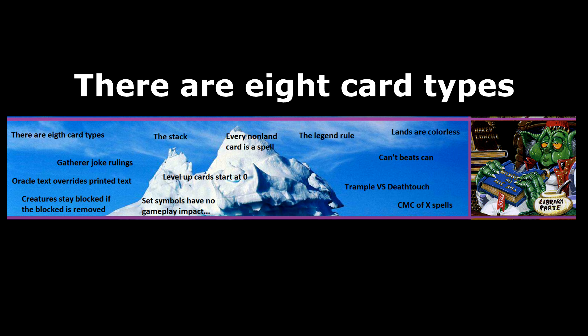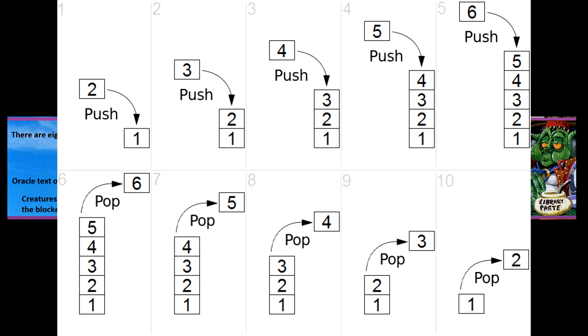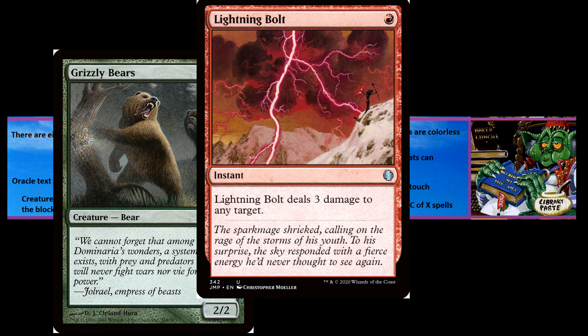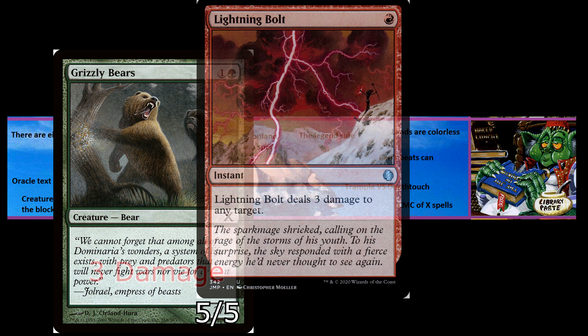The stack is what allows players to respond to their opponent's spells and abilities by playing their own spells and abilities. It follows a last-in, first-out rule — the spell that was played most recently resolves first. Here's a classic example: a player casts Lightning Bolt targeting their opponent's Grizzly Bears. The opponent responds by casting Giant Growth on the Grizzly Bears. Giant Growth is the last spell played, so it resolves first, making the Grizzly Bears a 5/5. Then the Lightning Bolt resolves and deals 3 damage, which is no longer enough to kill it.